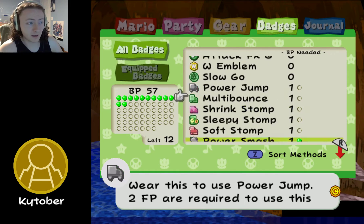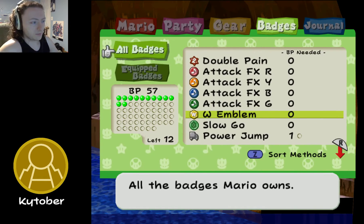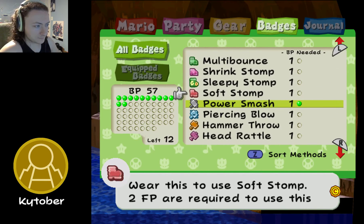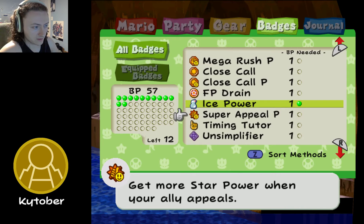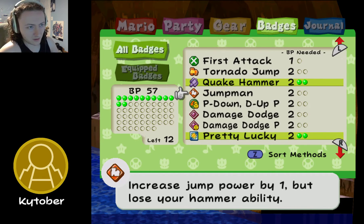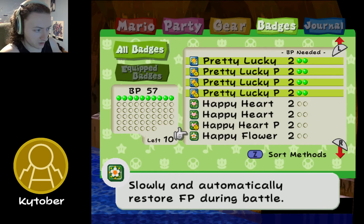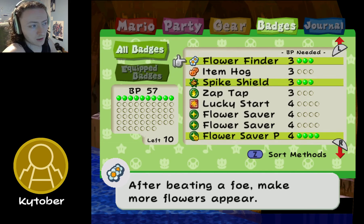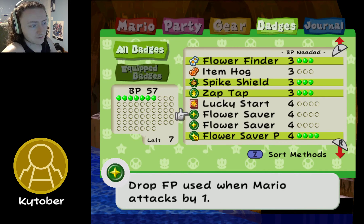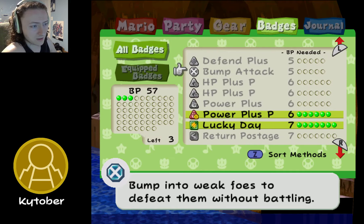So we have 12 BP to work with here. By the way, off-screen I bought the W Emblem — we are Wario-colored now. I'm not keeping that on because I look like mustard and I don't like it. Jumpman is the other thing we bought — that's where all our money went. Jump power by one, lose hammer ability. Not worth it. Equip Pretty Lucky because we want our partner to be invincible. We could equip HP and FP Plus, but no. Zap Tap — yes. Flower Saver — if I had another Flower Saver P I would be ecstatic, but I don't.